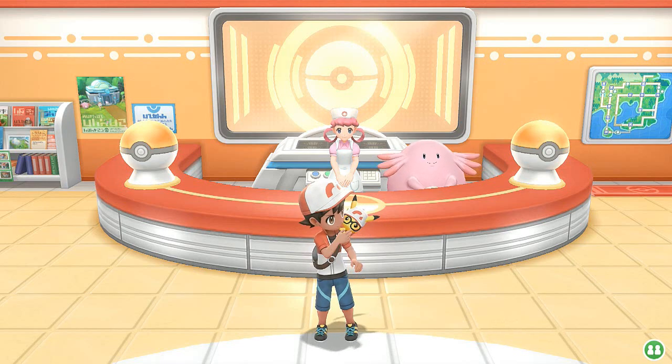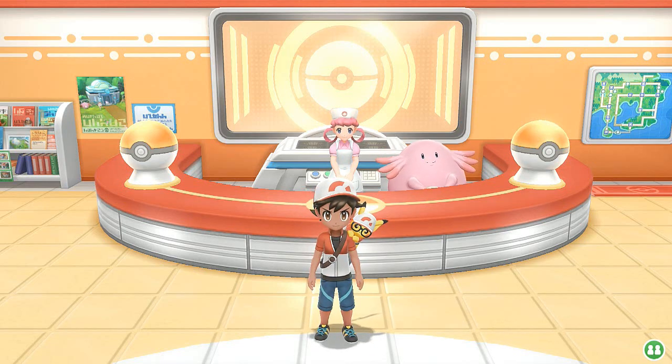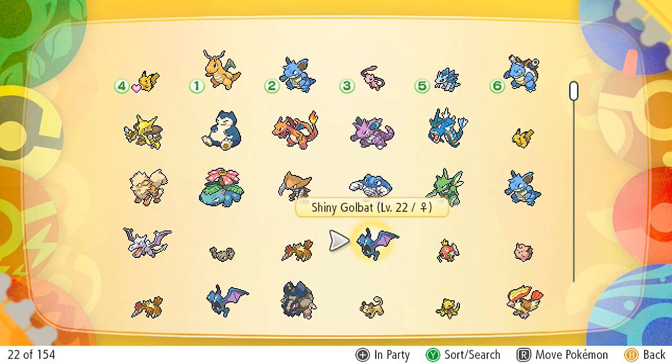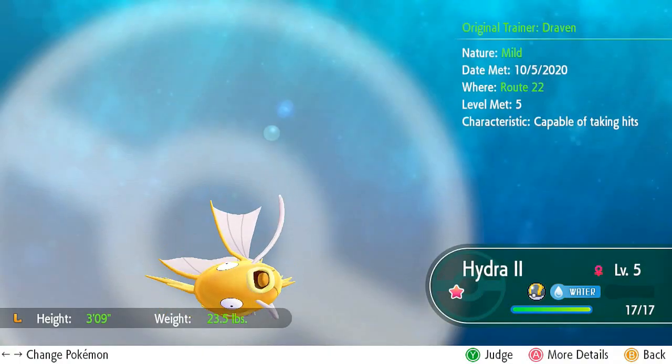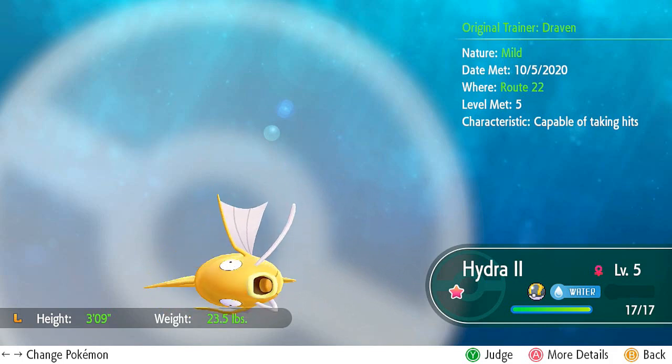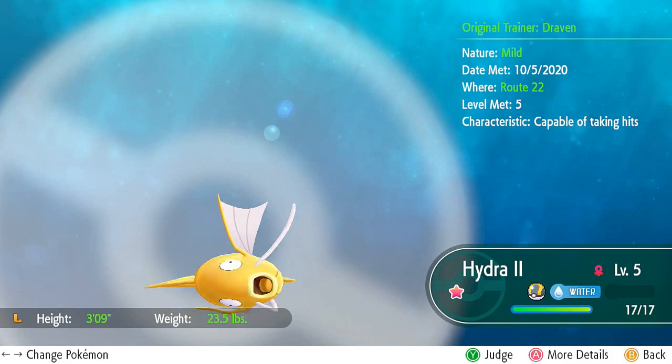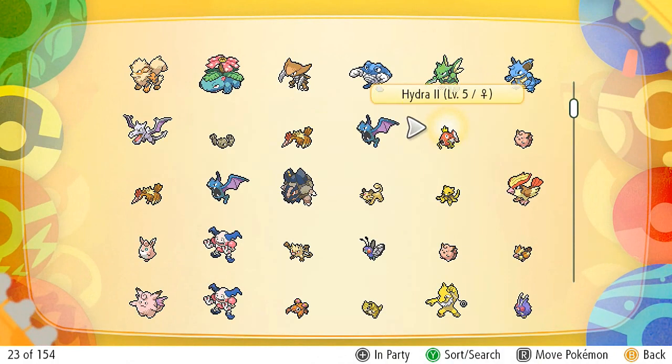What's up guys, it's me your host Draven, welcome to another episode of our Pokémon Let's Go Pikachu walkthrough. Off screen I did a little bit of capturing — I managed to capture a boatload of Magikarp mainly because I wanted to grab this little guy right here. Let's go ahead and go to our Pokémon box — shiny Hydra number two! Let's check his summary. I did the whole chain capturing and this little bastard just popped up out of nowhere. Took me about 49 tries but I am so glad I found him. His stats are alright — more of a special defensive type — but we finally got ourselves a golden Magikarp.